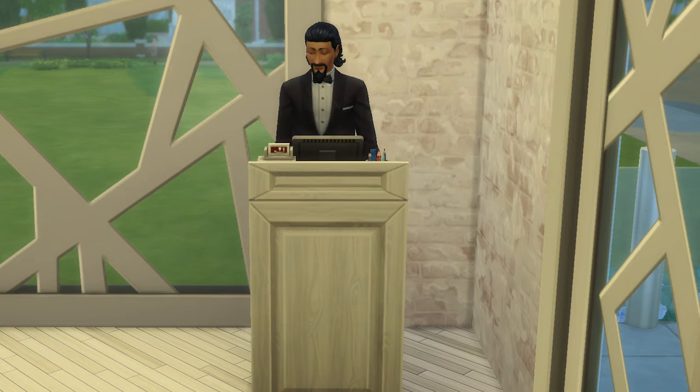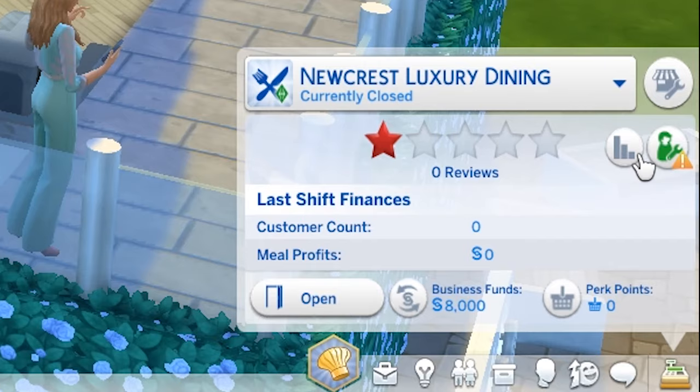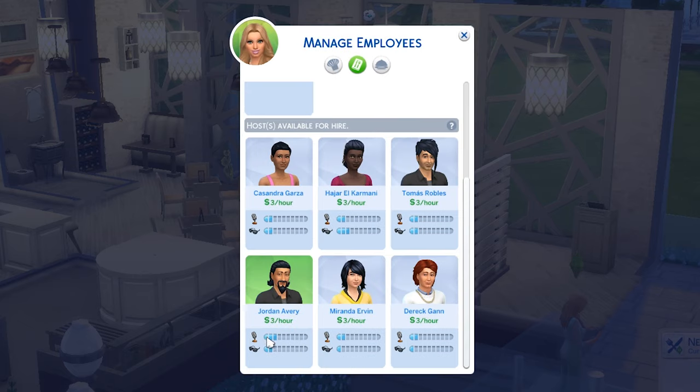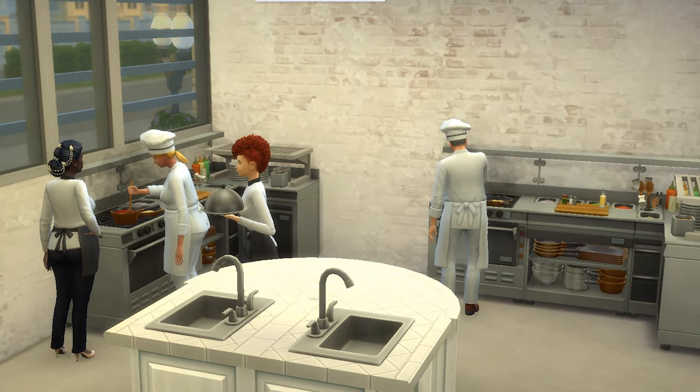Now let's talk staff. You'll need to hire a host, who will greet and show customers to their tables, waiters who will serve customers, and chefs to cook food. You can do this from the business tab on the bottom right, and you'll start out being able to hire one of each, but will later be able to hire up to two chefs and three waiters. Most likely they'll start off with pretty low skills, so don't expect too much from them.